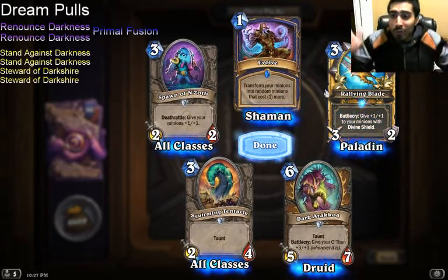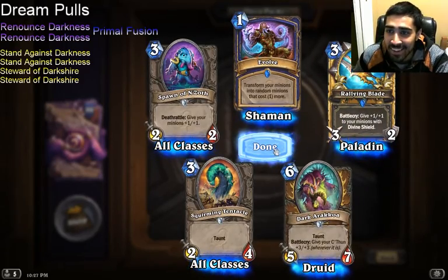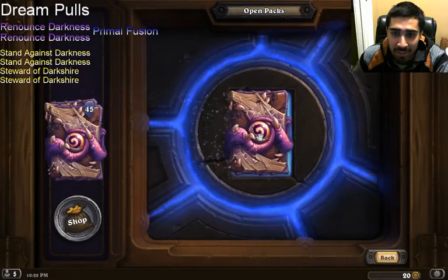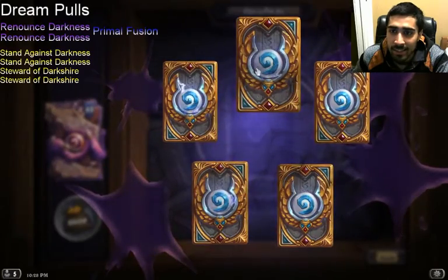A Golden Rallying Blade! That'll go with Paladin — Paladin's my main, so I'm not upset at all. Pack 8.